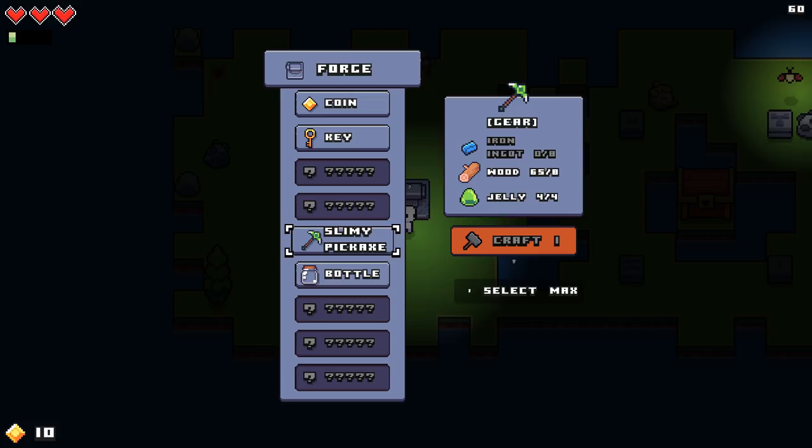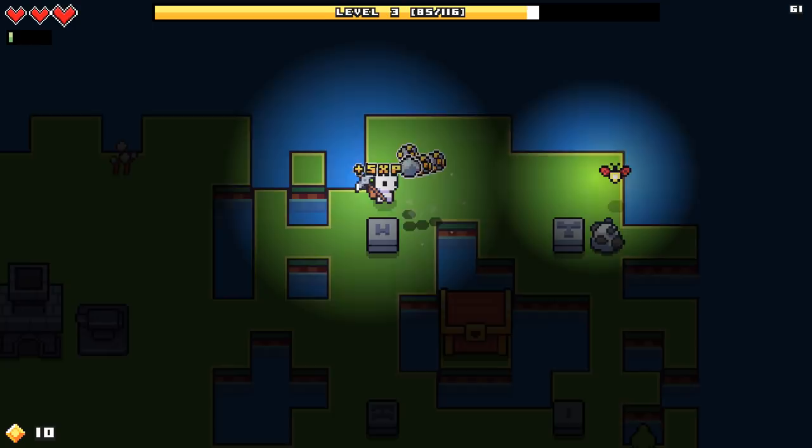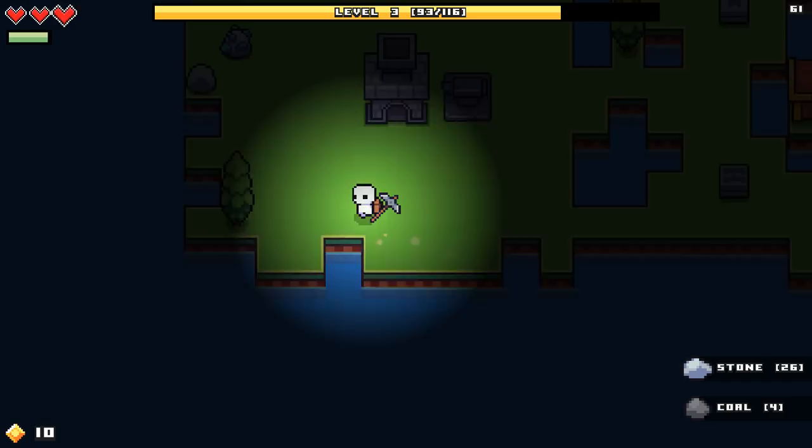We can make coins, we can make keys — consumable. Nice — I got it. A slimy pickaxe! Is that better than what I currently got? I can only imagine. I need more iron for sure. So there's a lot to figure out here. Let me go ahead and get some of this gold and there's some coal waiting for me as well. There is a lot to learn here for sure. We're about to hit level four.